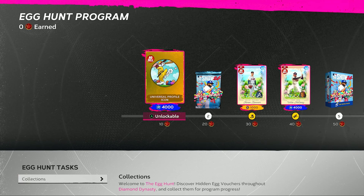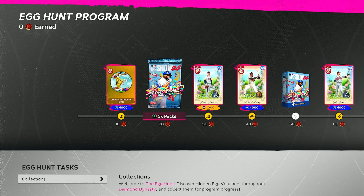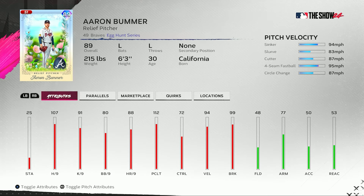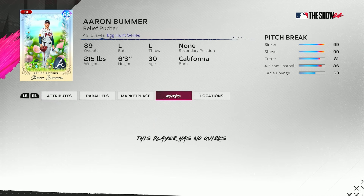At 10 points you get 4,000 XP and an icon. At 20 points you get 3 packs with jelly beans in them — we'll talk about that in a bit. At 30 points you get your first card, 1,000 stubs, and an 89 overall relief pitcher Aaron Bummer. We see 107 hits per 9, 112 pitching clutch, 80 walks per 9, 72 control, 94 velocity, and 99 break. His pitch selection is in the top right with VLO, control, and break on each pitch — nasty on that sinker and slurve.